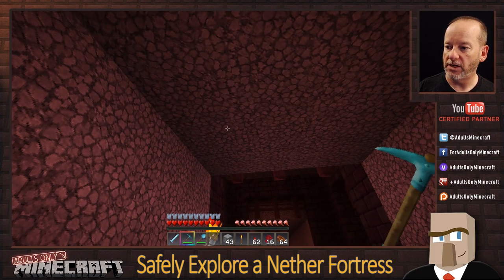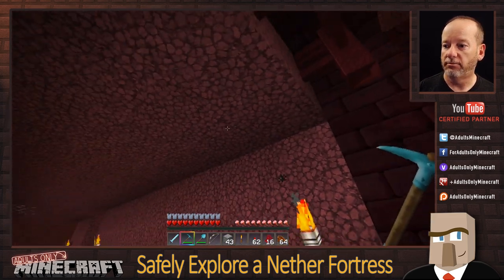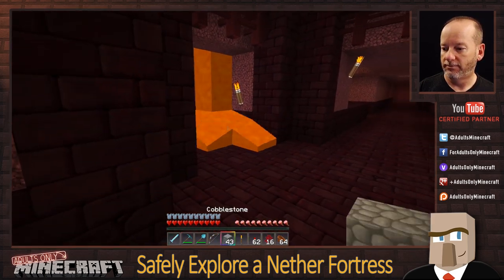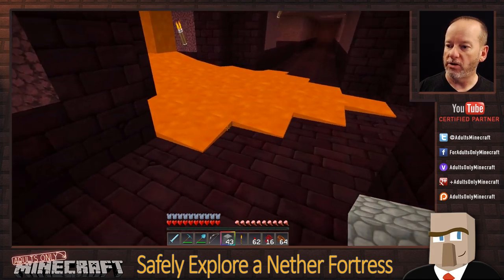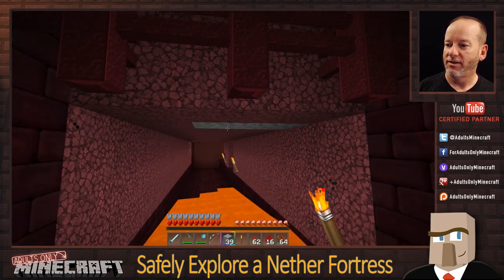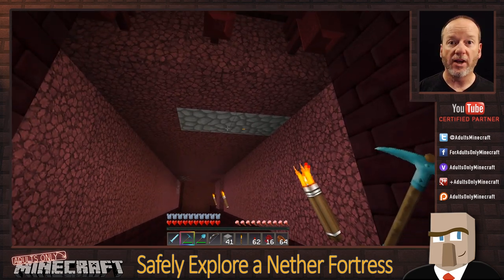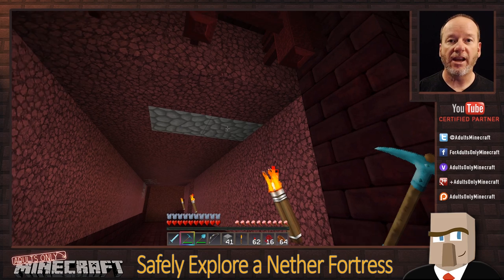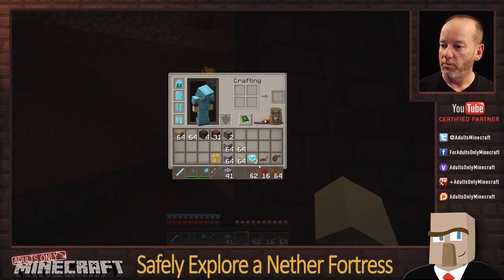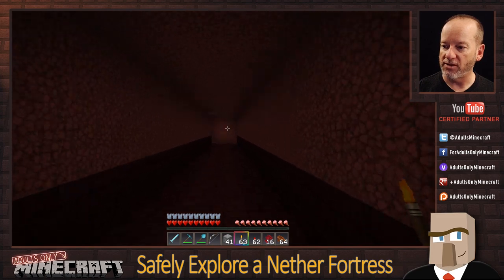Let me show you something here. One of these ceiling blocks has lava above it — I need to figure out which one. There we go — that one. We're going to dig it out carefully. Wait for the lava to go away. You can see the drip was a prime indicator. You want to be careful when digging. If you already knew that, forgive me — but a lot of the people watching are relatively new to the game, so I want to make sure they're aware of these challenges.